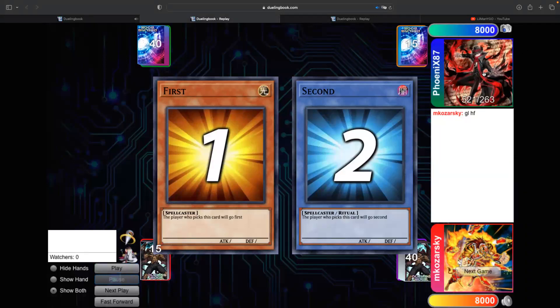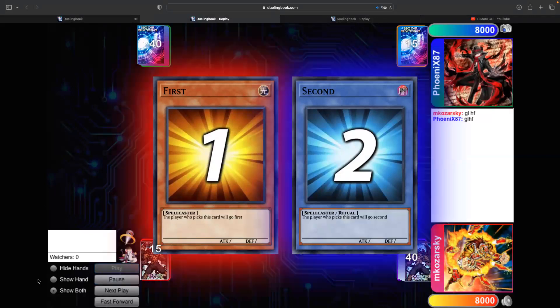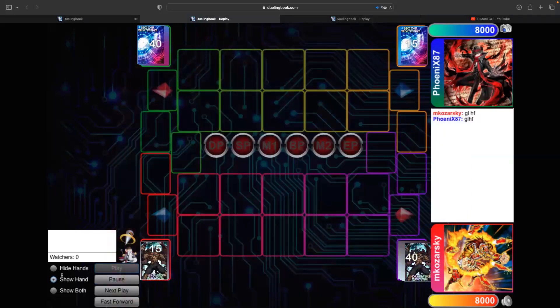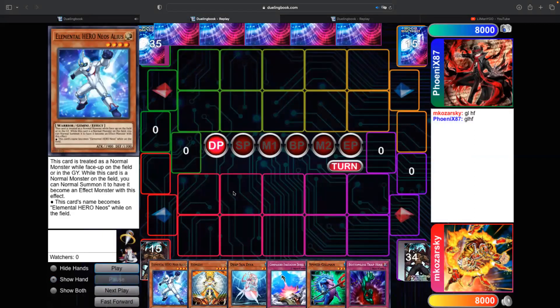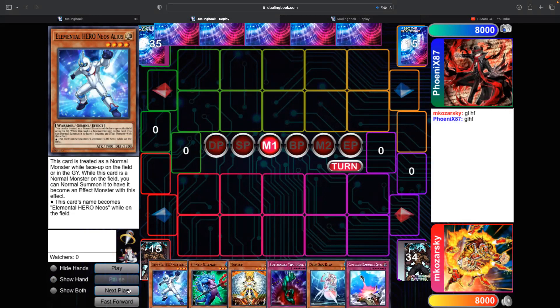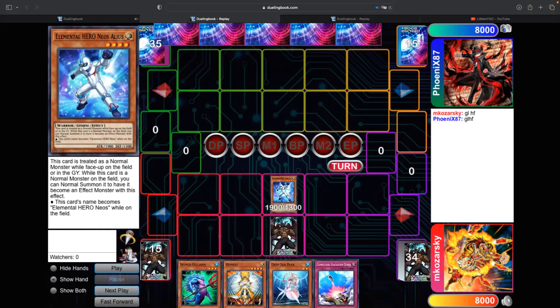The first replay is against Phoenix87. This is ranked — he's at 521, I was at 352 at the time. He was playing Quick Draw. My opening hand is a little slow for our deck: Alias, Honest, Diva, Gilman, Compulsory, and Bottomless. I think I won the rock-paper-scissors and just opened standard — I went summon Alias, set the Bottomless.